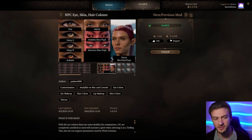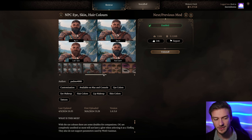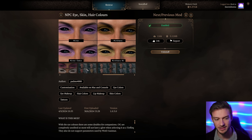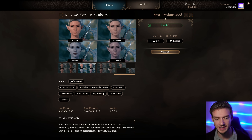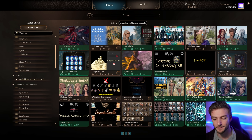NPC Skin, Hair, and Eye Colors gives you the option to choose different NPC appearance options. So if you want Will's hair, Gale's hair - you get a bunch of different eye choices. Like if you want Dammon's eyes - he has very light blue eyes - you can take those. It also has a bunch of different skin colors and things like that, so great choices.